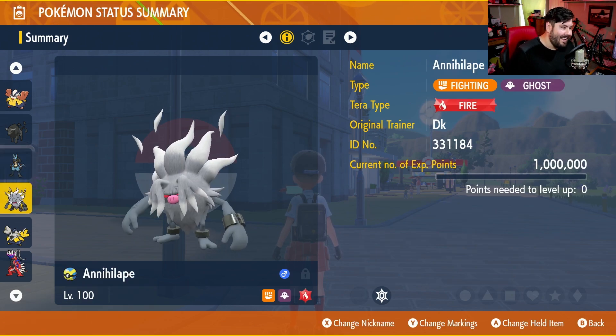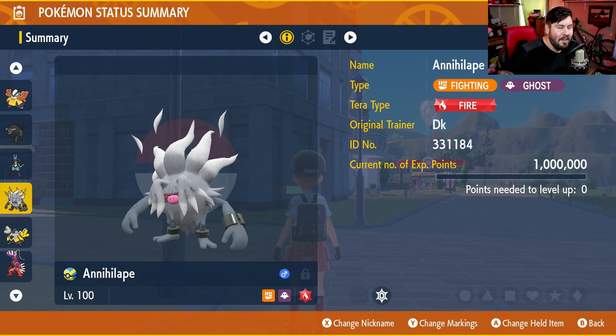Annihilape, the King of Terra Raids, makes its return. For everybody that loves using this in every 7-star raid, you can finally bust your Annihilape back out. Bulk Up, Close Combat, max physical attack, max physical defense, Defiant as your ability, Shell Bell, Drain Punch — use the exact same one you've used for everything. This one's gonna be a pushover.